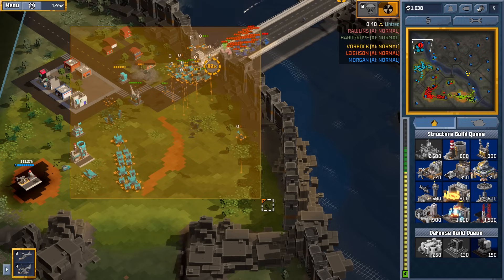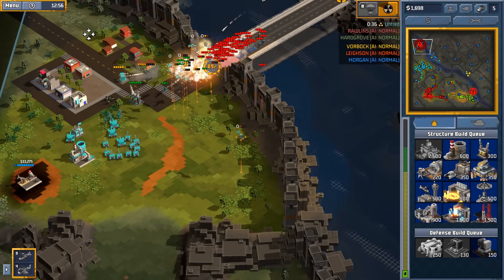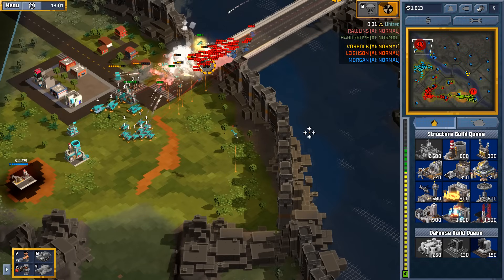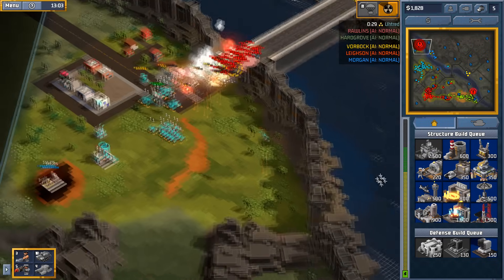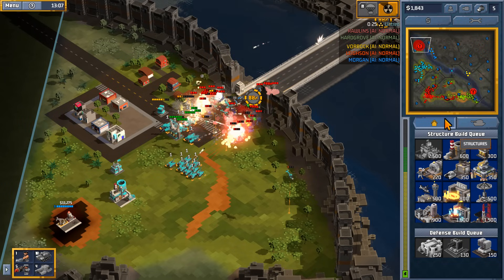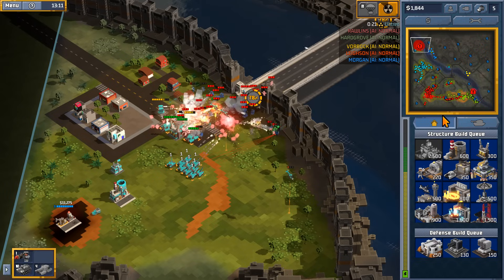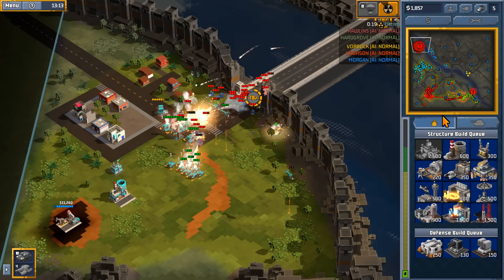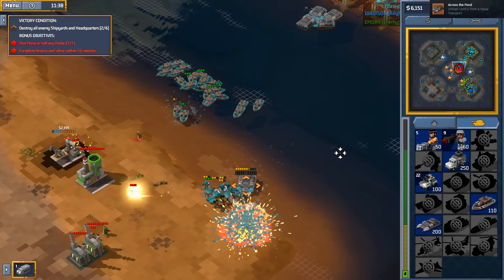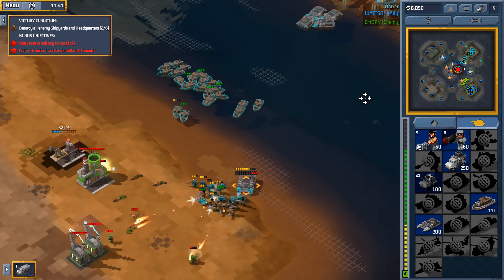It goes all the way up to insane difficulty — I haven't tried that yet. I like to turtle a little bit and then hit them with huge armies; that's the way I play. You can still do that — your base gets hammered but you can hold out, and it is great fun. The game runs in DirectX 11 or 12, but I was getting some pretty hefty frame drops in DirectX 12, so DirectX 11 is pretty much what I'll be using.